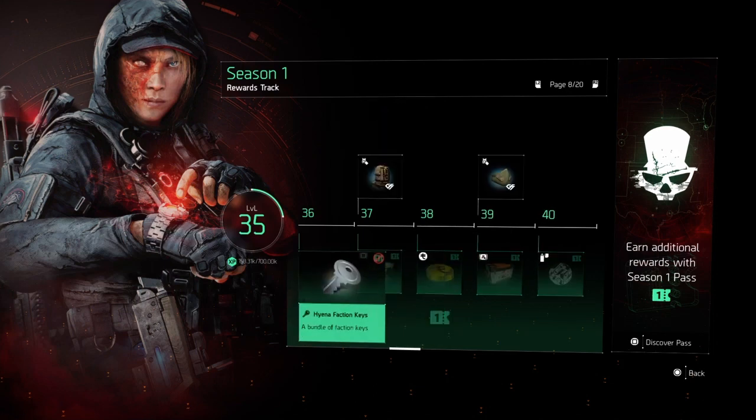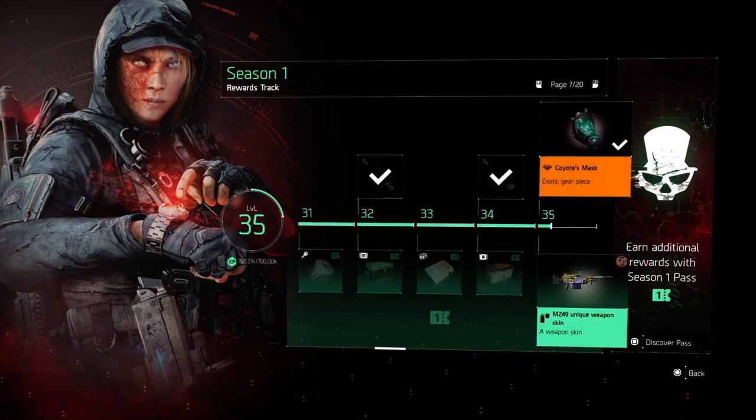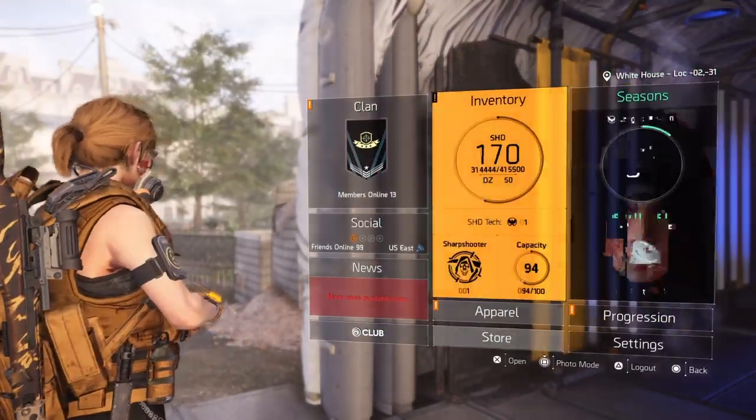Basically what you want to do is get level 35 on your Seasons. Once you reach 35, you'll get the Exotic Gear Piece Coyote's Mask. And let me tell you, this mask is really OP — it's got some really good stats on it. Let's check it out real quick.